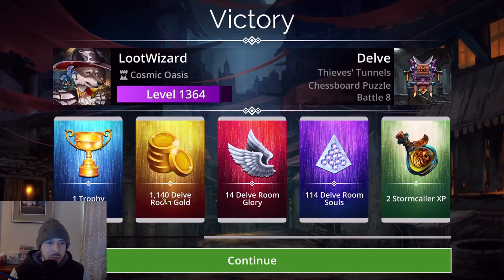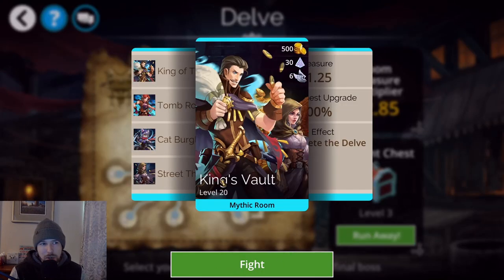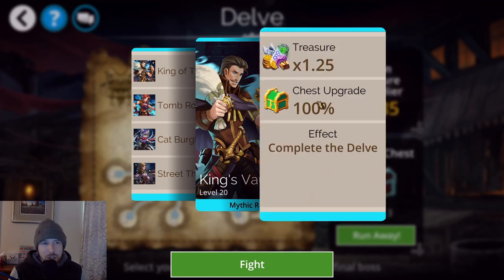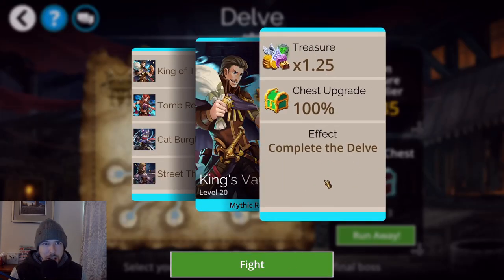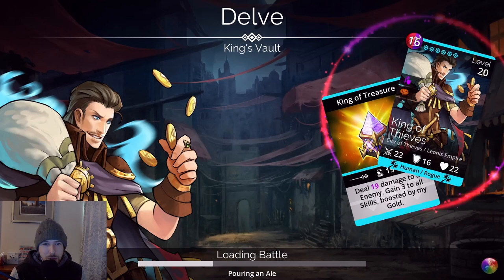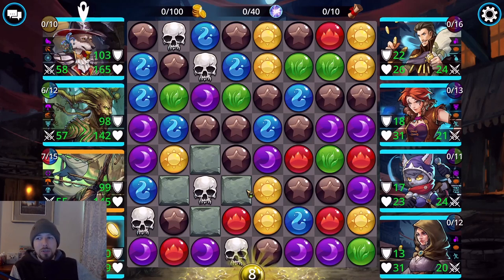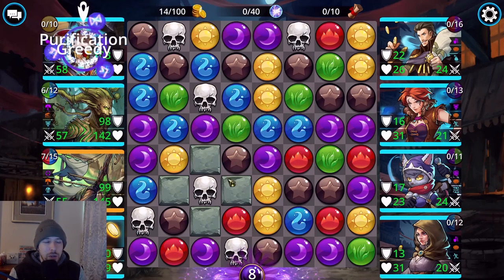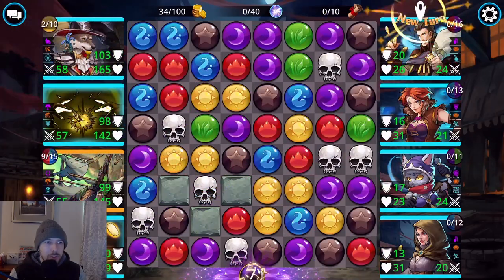We've got this last boss room which will give more souls. I'm currently at chest level three, and after beating the boss that'll jump to around five or six, then my horde quality 10 adds a three-plus bonus, so I'll probably have somewhere between a level seven and ten boss chest.